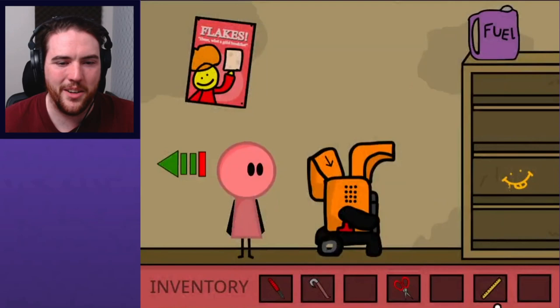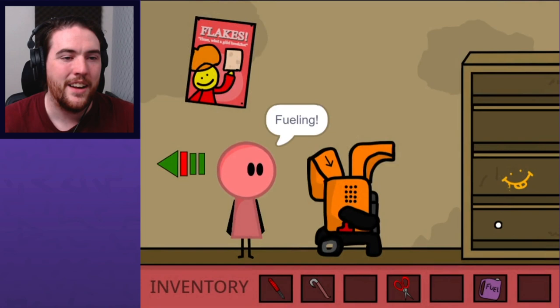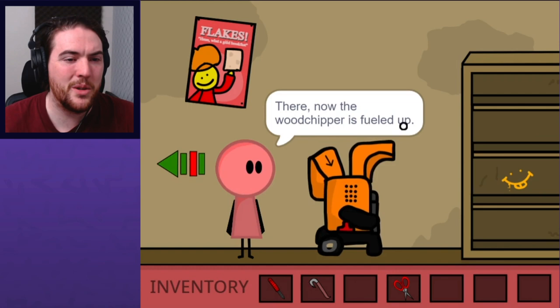I like that there's a little cutscene, especially specifically using a cutscene with the ruler — very Riddle School Three. Fueling. So we're gonna turn on the wood chipper. Now the wood chipper is fueled up and should be functional. Didn't we want it to not be running? We're gonna have to stick our hand in there to fish a key out, right?